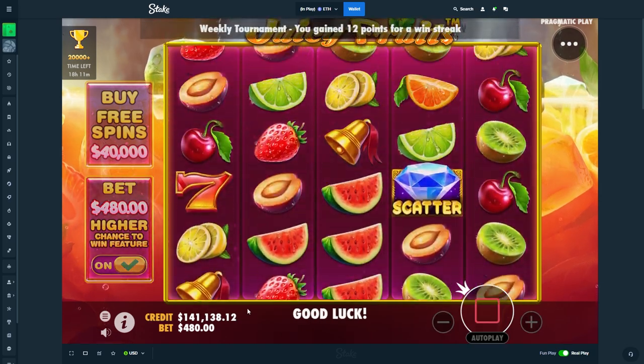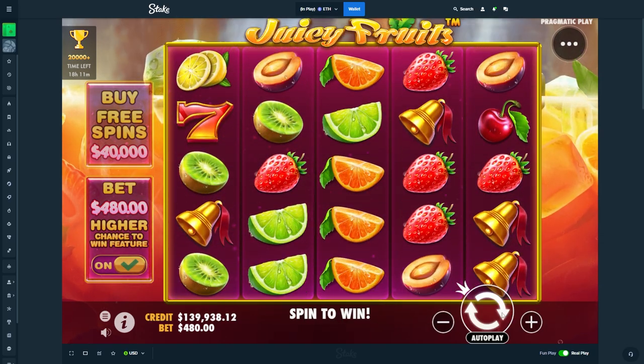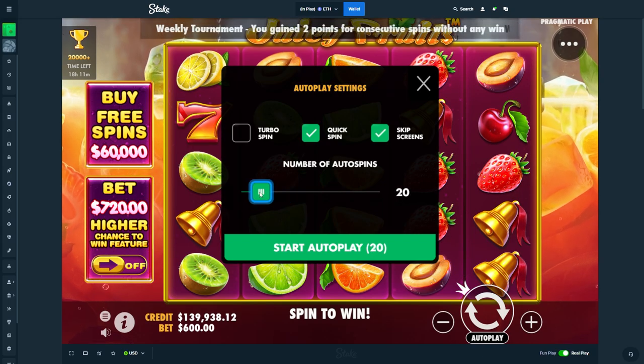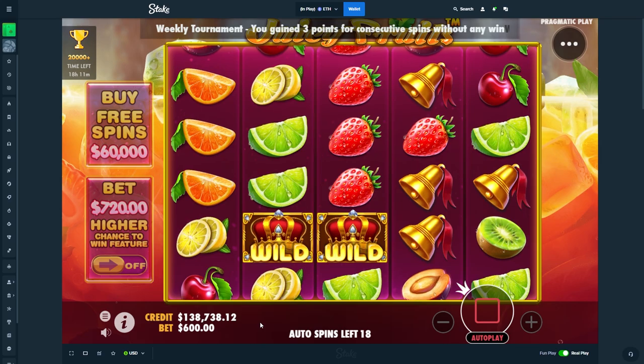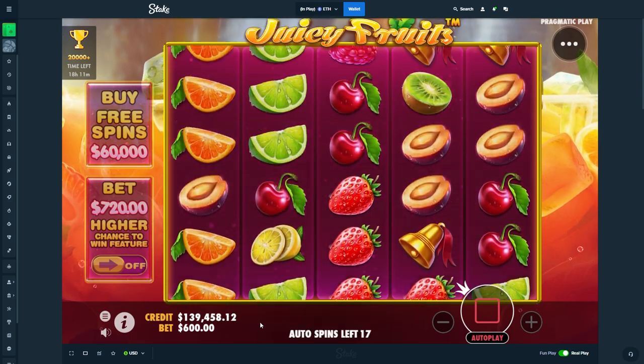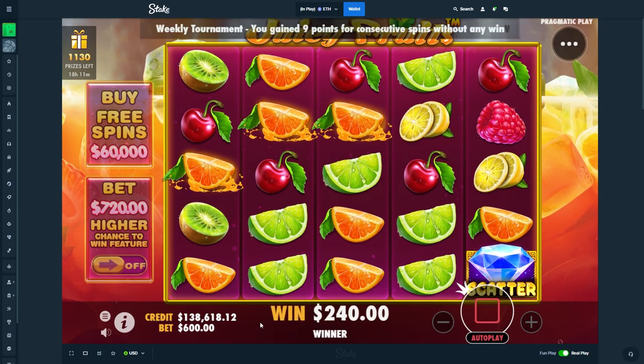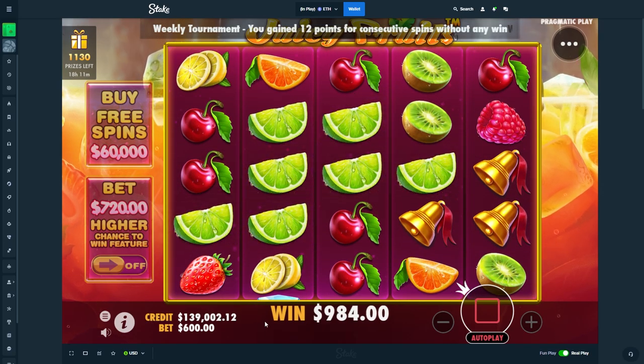Let's give this down to 140. Alright, one more. Then we're gonna bump it. Here we go. 20 spins. 20 on 600 and then 20 on 720, dude. Bottom line, I wanna say 110.